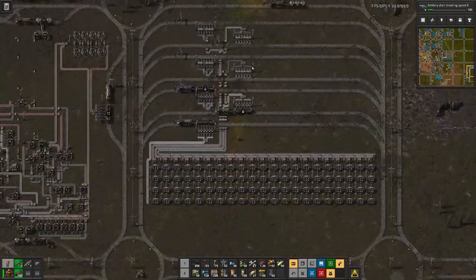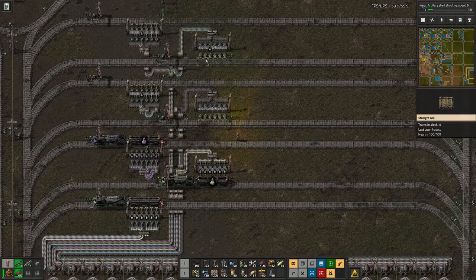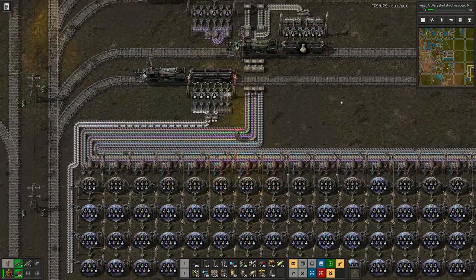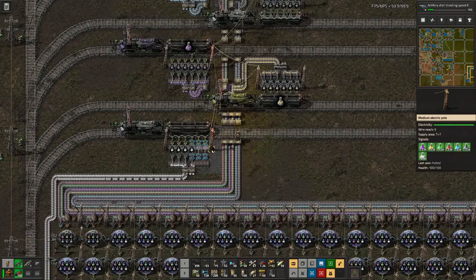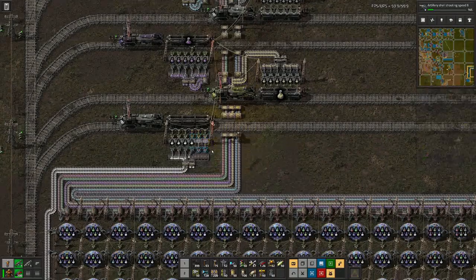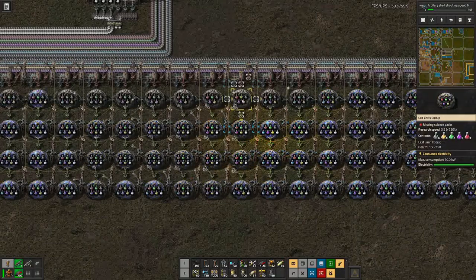We also have red and green science train loading, and red, green — oh, and chemical science too. So we should soon see those factories kick in again and then we can have a proper look at where we need to scale next. I connected all the chests here with wire so we can easily see how many science pack bottles we have in the chests.